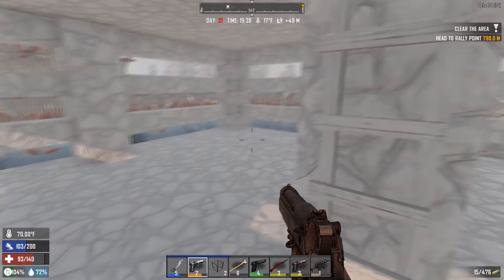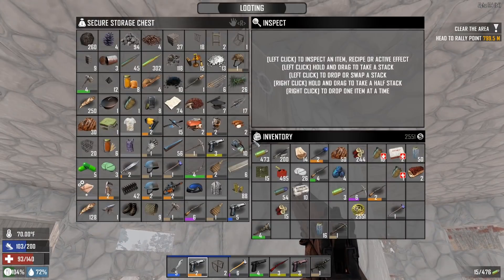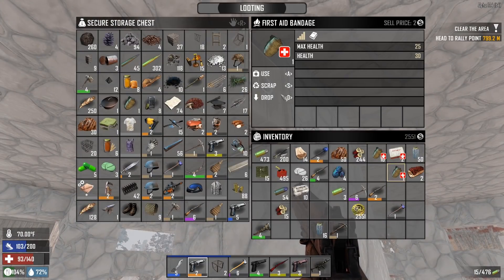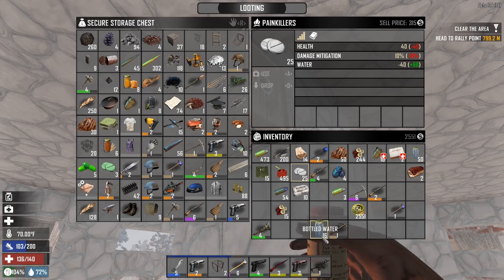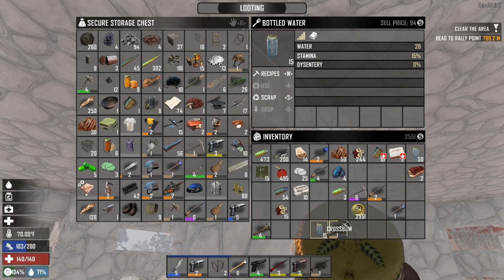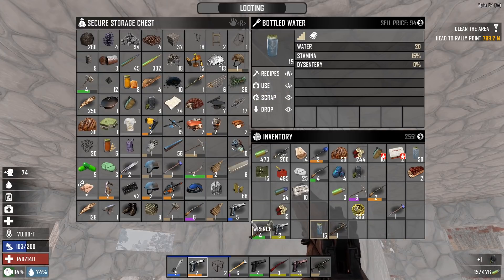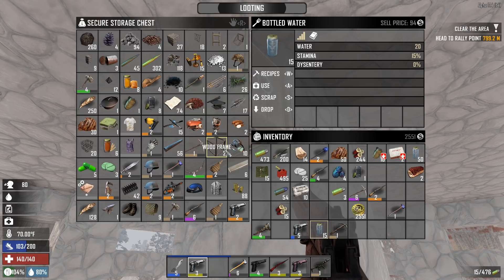Hey guys, welcome back to another Seven Days to Die. It is Day 21, it is 19:40. Here I am in the base. I need to make sure that I have good weapons in here because the horde is coming. I am using my Day 7 base — that's a shotgun — my Day 7 base for the Day 21 horde.